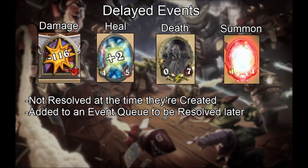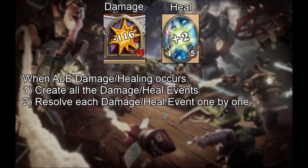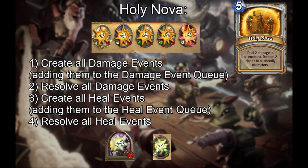Resolving an event means to queue and resolve all triggers on it. When we do an area-of-effect damage or heal, we create many events, and once every target is affected, we empty the respective event queue, resolving each event one by one. For example, when you cast Holy Nova, first you create all damage events, adding them to the damage event queue, then resolve all damage events in order of play, then you create all heal events and resolve all heal events in order of play.